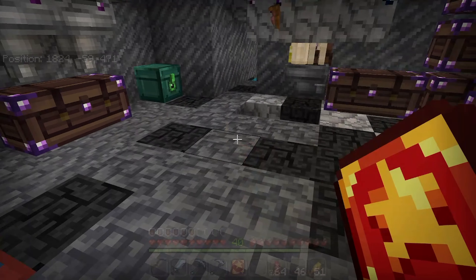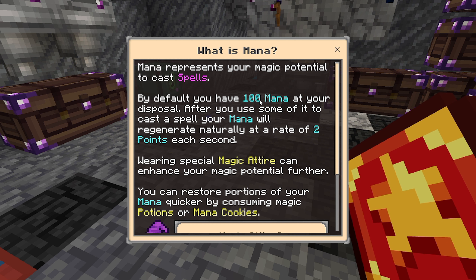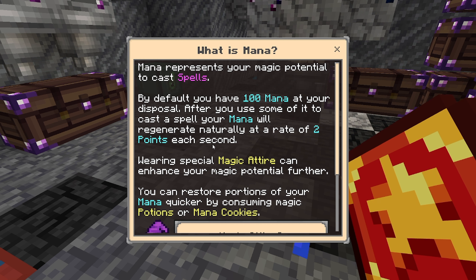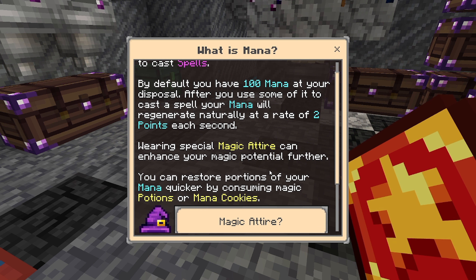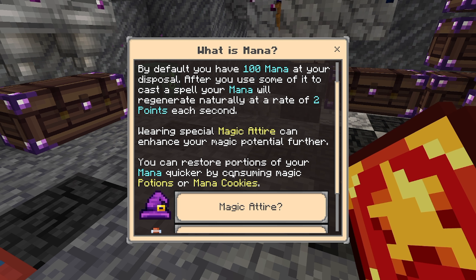So, what is Mana? Mana represents your magic potential to cast spells. By default you have 100 Mana at your disposal. After you use some of it to cast a spell, your Mana will regenerate naturally at a rate of 2 points each second. Wearing special magic attire can enhance your magic potential further. We can wear stuff? We can wear a witch hat? You can restore portions of your Mana quicker by consuming magic potions.